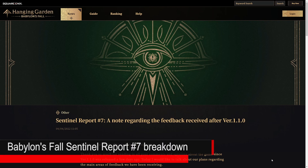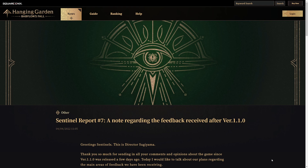Sentinels, we are back with another Babylon's Fall video. In this video we're going to go through the new Sentinel report number seven that was released today at 11:05. It is a pretty big one. They are going through the feedback received after version 1.1.0 and clarifying certain things in regards to the power increase, the power gap, and armor pre- and post-150. If you find this useful, hit the like button, subscribe, and don't forget to hit the bell. Thank you to all my Patreons and YouTube members for your continued support.